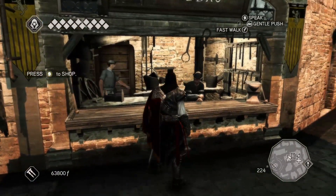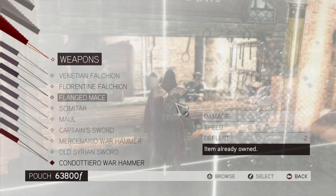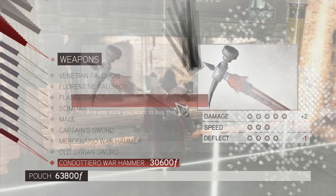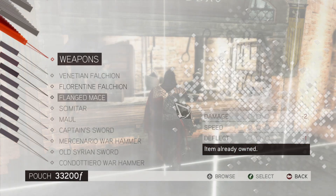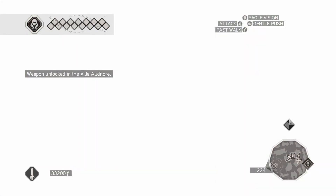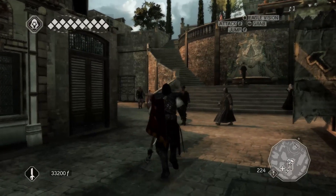Hey, blacksmith — I heard you have something for me. A hammer. That's it. Yeah, I'm gonna get my sword back. No offense, but I didn't think you had the money. Yeah, it looks cool and all, but I don't like hammers.